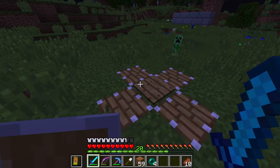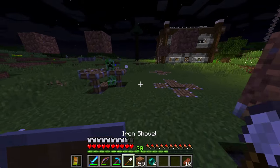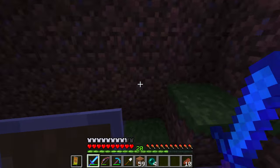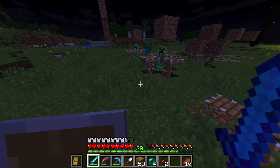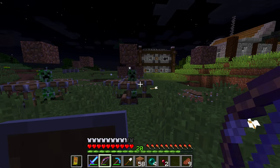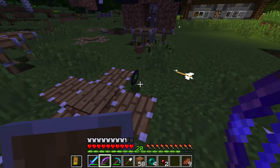Just jump on up here — gotcha. So now we can free the skeleton on one area. That's an example of what not to do — don't have it explode. I can just sit here and get this creeper. And there we go — music disc!